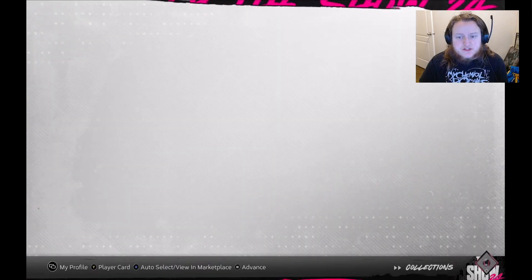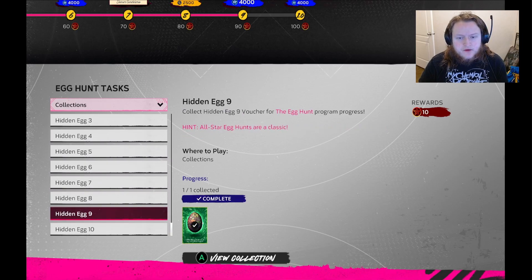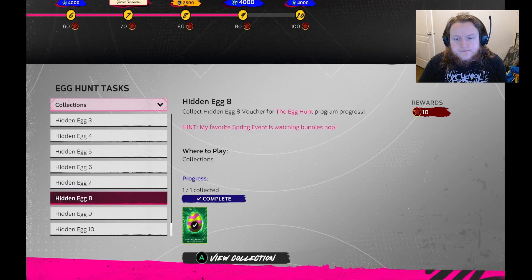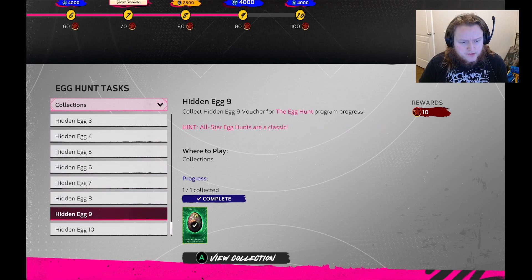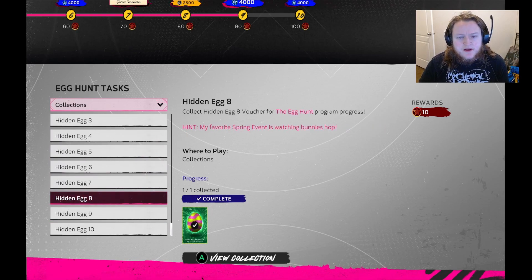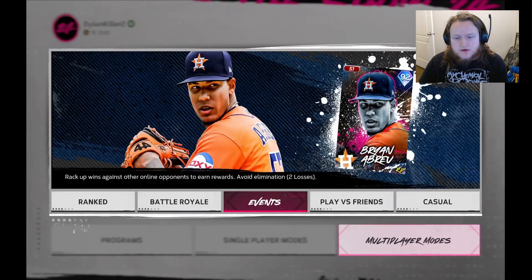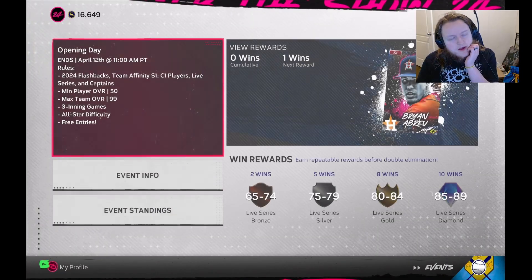Number eight is 'my favorite spring event' and 'watching bunnies hop' — so this is a double. I think it's in the events. So you go play a multiplayer event and just get a double.